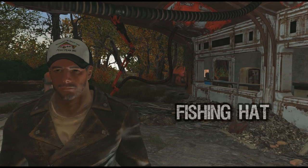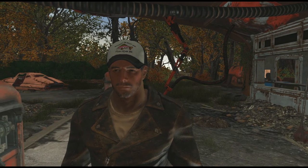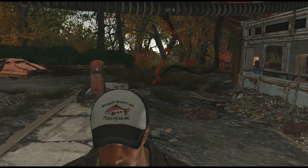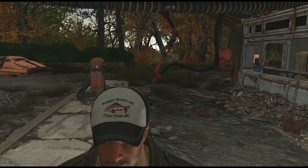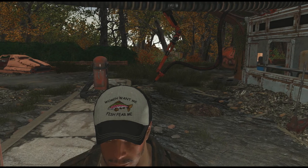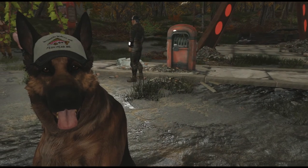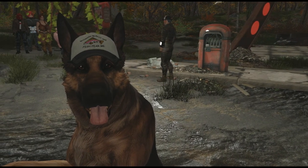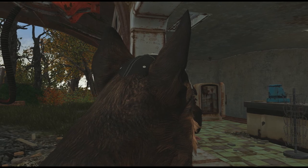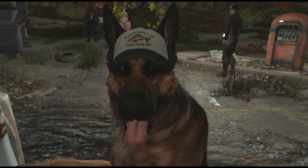We have the Fishing Hat mod, which is a really cool mod. It's really small in size and it's an ESP that's flagged as an ESL, so it's not going to take up any space in your load order. Let me read the description because it's pretty funny — it says: 'Women want me, fish fear me. Men turn their eyes away from me as I walk. I am alone on this barren earth.' The thing that's cool about this mod is that you can equip it to Codsworth and Dogmeat as well. As you can see, Dogmeat is wearing a hat — it's pretty cool, it looks good on him. It's going to fit on his head a little bit weird in the back, it just has to clip through his head, but hey, it works. This looks really good. I feel like this is probably going to be my go-to hat if I ever use Dogmeat as a companion.